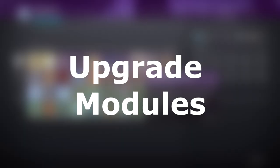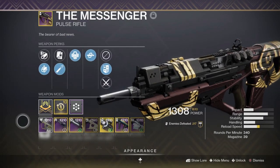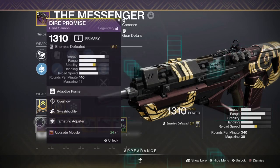Upgrade Modules are used to do what the name implies: upgrade your gear. These can be used on both armor and weapons in order to infuse other, higher-level gear from the same slot. For example, if you have a 1300 power kinetic weapon and a 1310 power kinetic weapon, but you prefer to use the 1300 weapon and don't much care for the 1310, you can infuse it, along with an Upgrade Module, to make the 1300 weapon into a 1310 weapon.